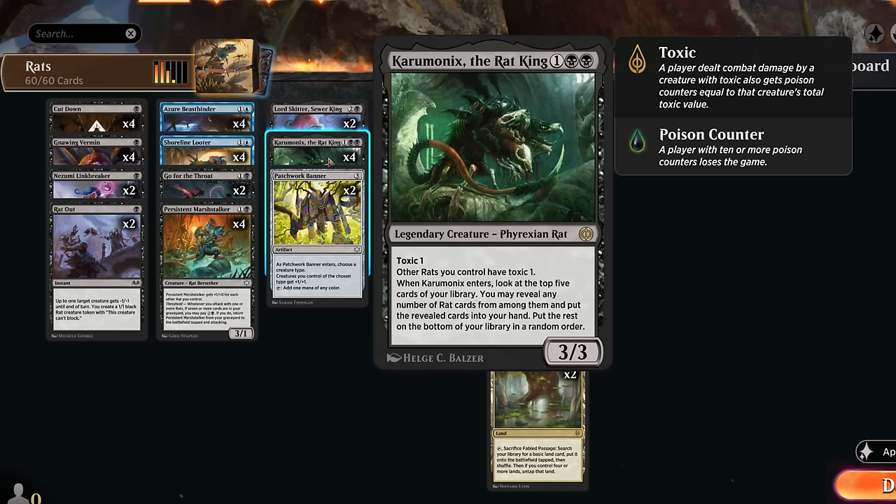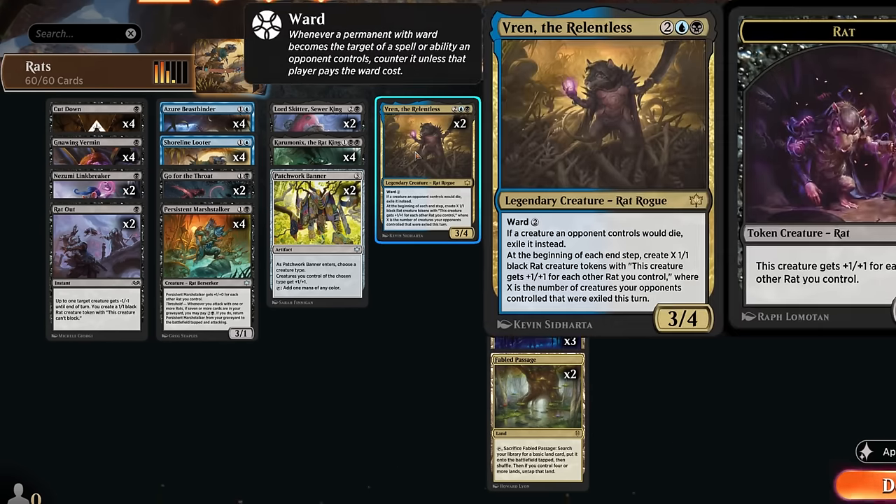Caramonix the Rat King is probably the main payoff for the rat archetype — a 3/3 with toxic one, giving other rats toxic one. It won't poison the opponent very often, but whenever Caramonix enters you get to look at the top five cards, reveal any number of rat cards among them, and put those into your hand. This can provide a ton of card advantage, and the density of rats is pretty high in the deck, so on average you should find about two or three rats with Caramonix.